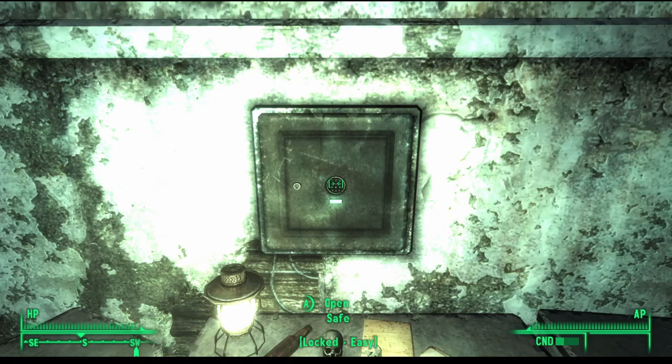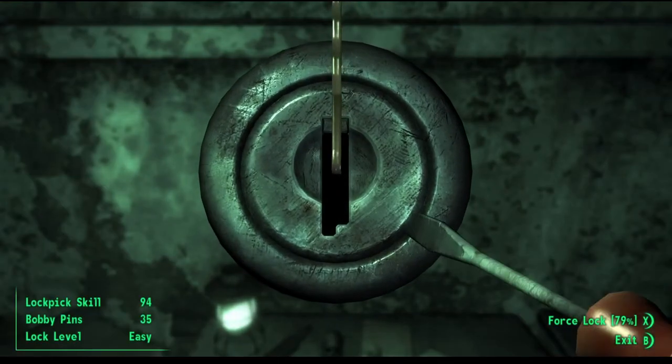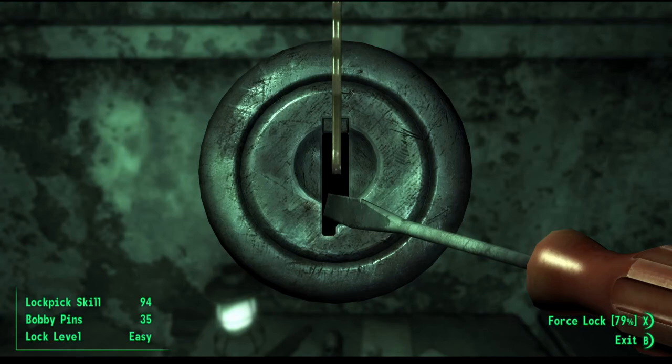When you approach an item such as this, you will get the option to unlock it. If you go ahead and select it, a lock pick mini game will start. This is divided into two things: first you have a lock pick, and the other thing you have is a screwdriver.